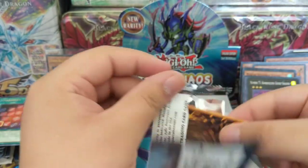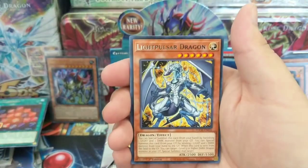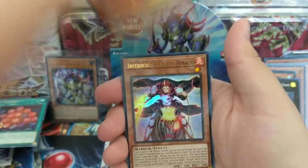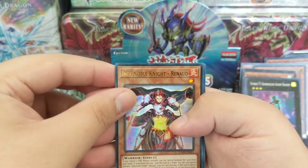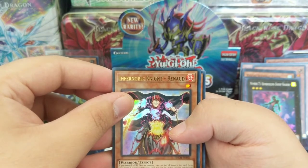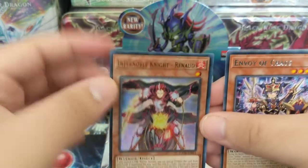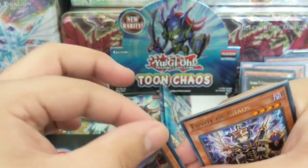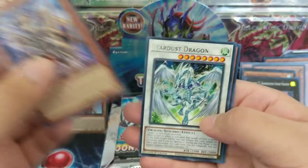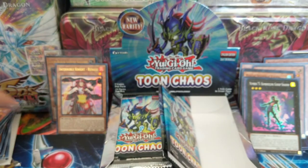I might get another Toon Chaos box — I might, I'll see what happens. Lipolster Dragon, Curse of Dragonfire — oh, we got another Ultra! Infernal Night Renaud, or whatever — I think that's how you say it. Seeing like corners... yeah, nothing I can do, just kind of suck it up.